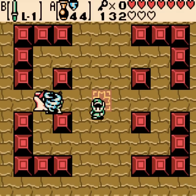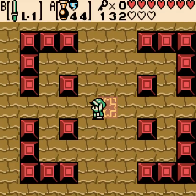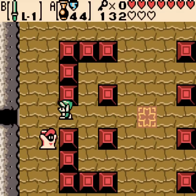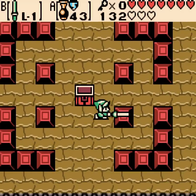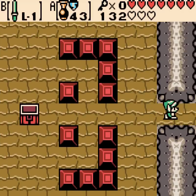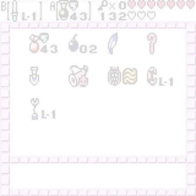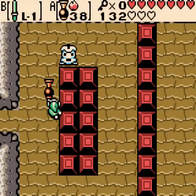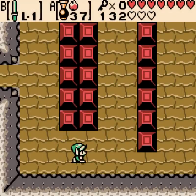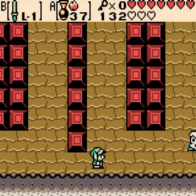The green Wizrobes always appear in the same place, the red Wizrobes teleport all around the room, and the blue ones actually move around and phase in and out. That's the difference. All of them hate the gale seeds, though. Thinking about it, do the gale seeds also work on these candles? No — the only thing that works on them is fire.